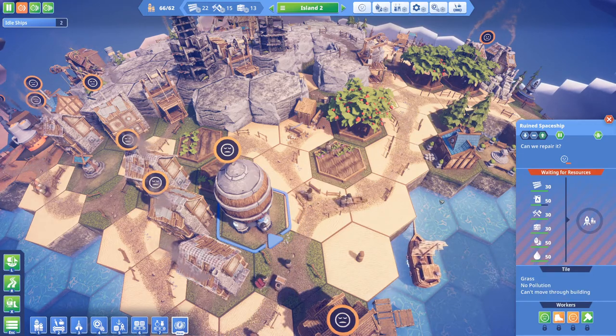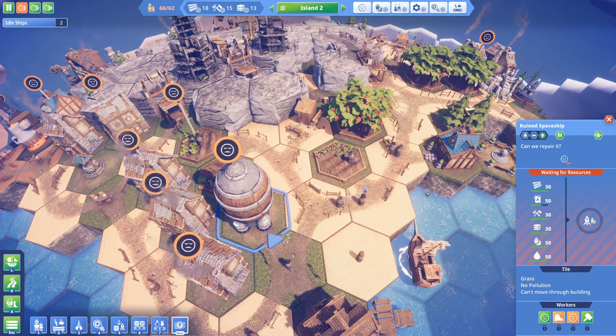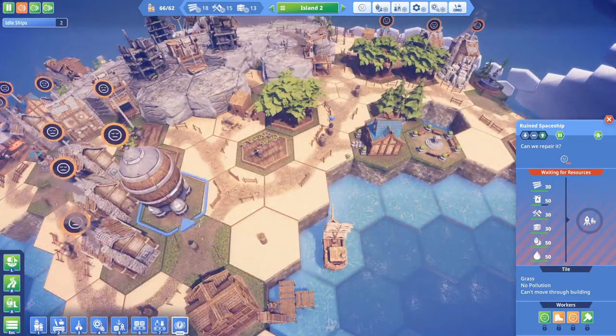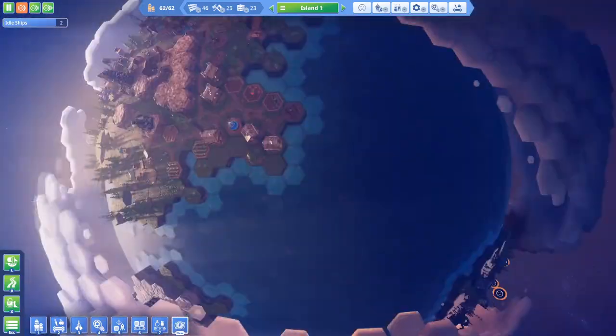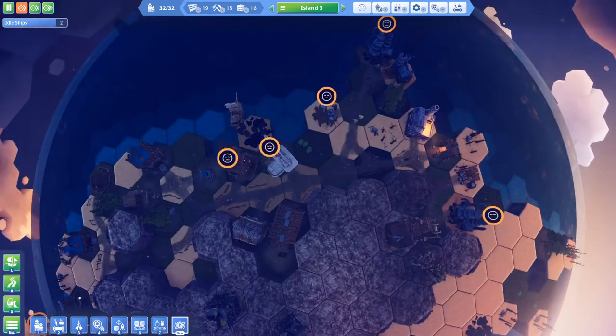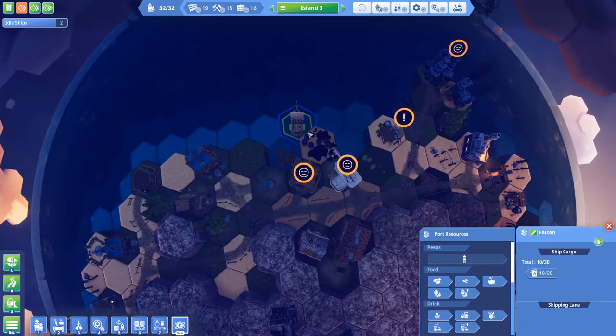The hardest thing for me is the fuel, as I don't have oil naturally on the same island as the rocket. I'm having to manufacture that on my third island and then transport it over by ship.